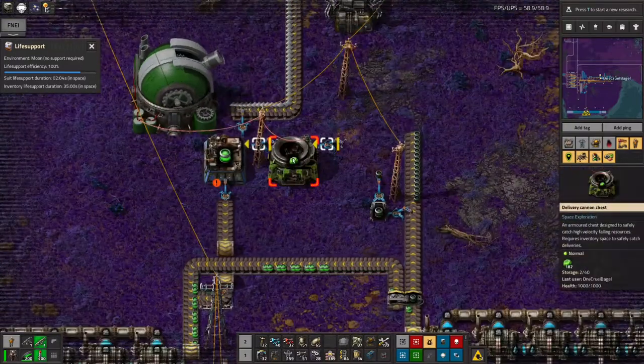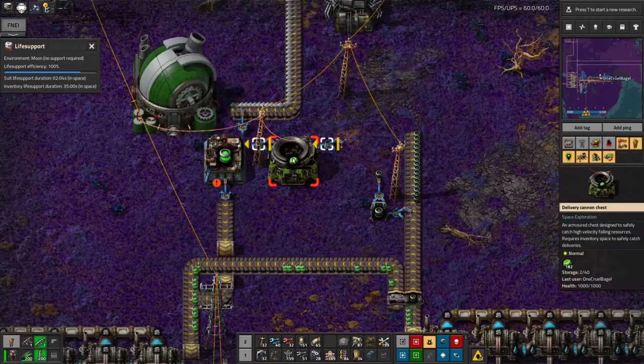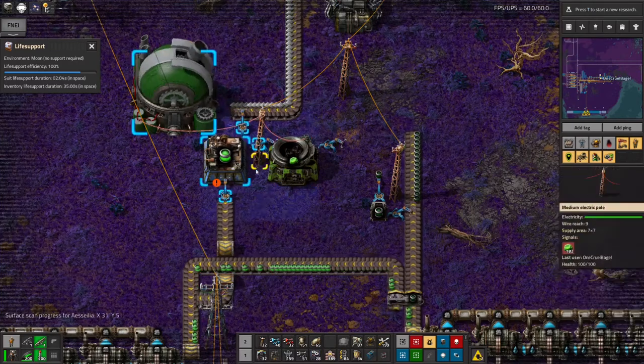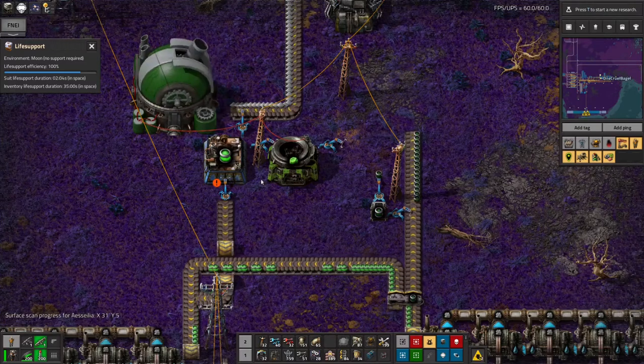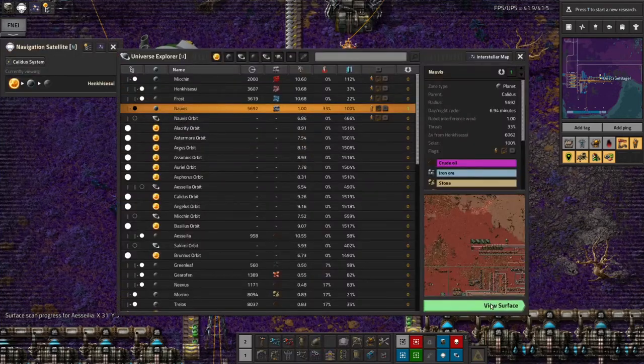I've got this machine here making the fuel cells, and I've run this belt of iron all the way down here because you need that as well. Then this delivery cannon chest is picking up the uranium that's being shipped up directly from Norvis. It's not actually running at the moment - I need to go in there and do a little bit more programming. I need to stick in a constant combinator to say how much of each of the things I want to have, and then I need to wire up the other end back on Norvis.